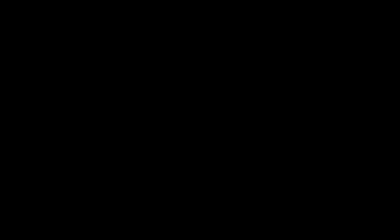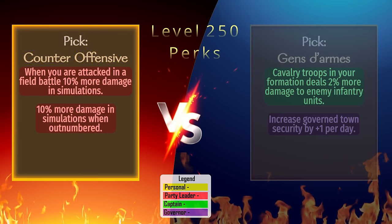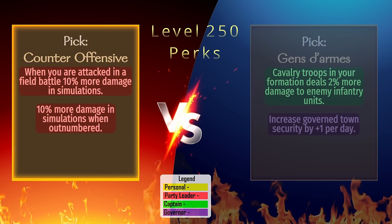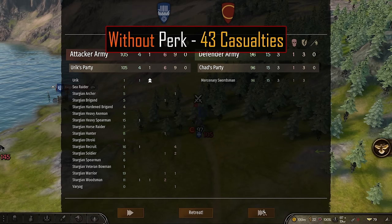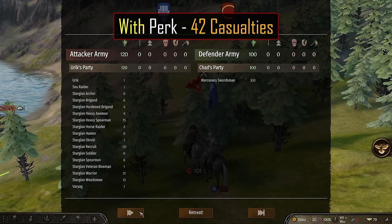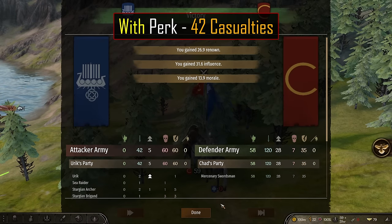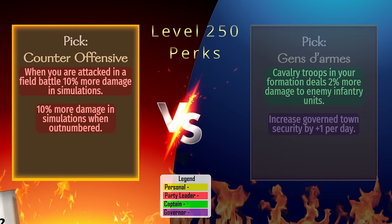Counter-Offensive: Both perks here are tagged party leader, with one giving a 10% bonus to auto-resolve battles when being attacked, and the other giving a 10% boost to damage when being outnumbered. In testing, we let the enemy attack us with superior numbers and took 43 casualties without the perk. With the perk, this number reduces to 42. After running the test with three different battles, each run 10 times, casualties actually increased with the perk most of the time. It doesn't seem to be working as described currently.